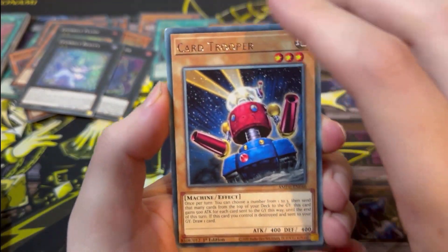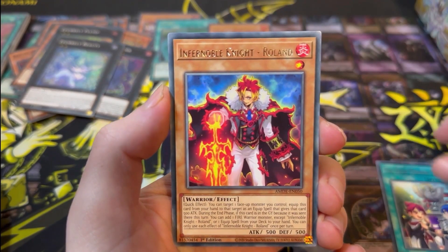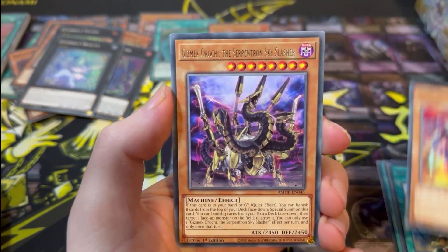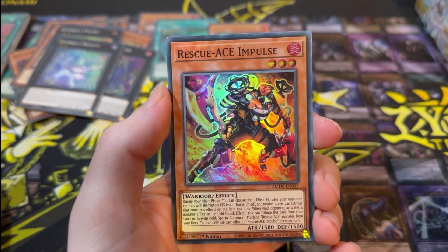Last pack — let's see what we get, one more Purely, give me Noir, having a second one would be really nice. We've got Card Trooper, The Great Mekanko Ceremony, Infernoble Knight, Reinforcements of the Army, Rescue Ace Air Lifter, Gizmic Orochi, and Rescue Ace Impulse for the final card.